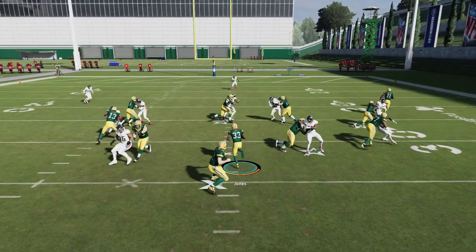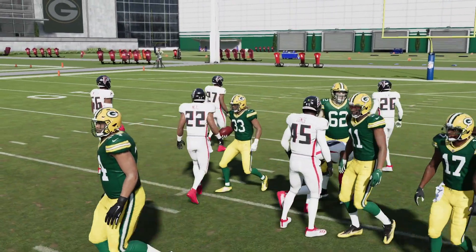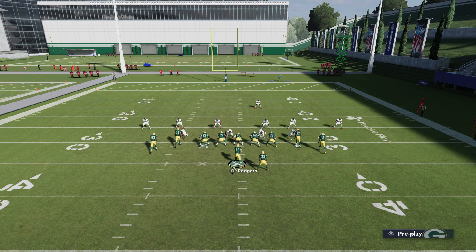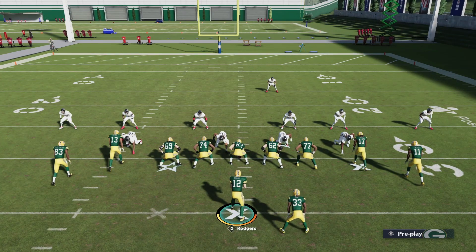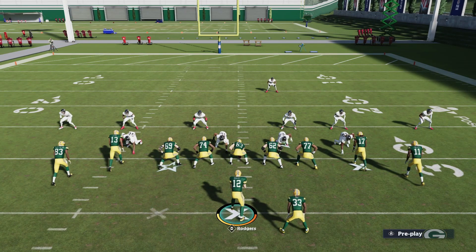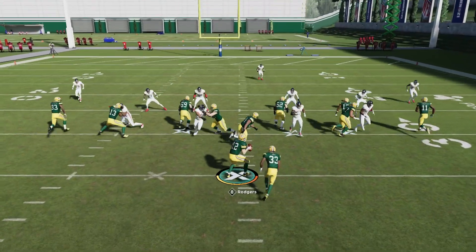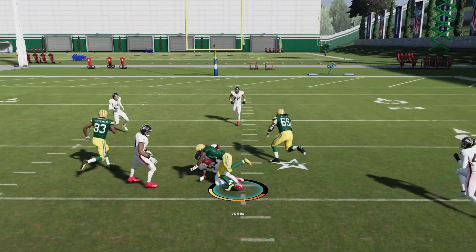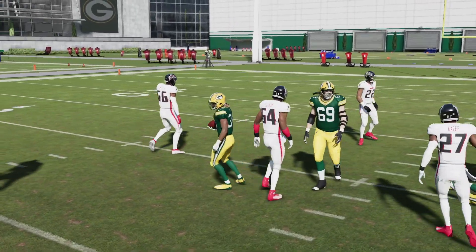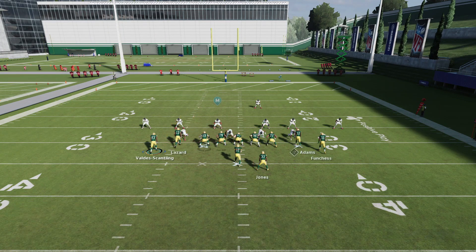You will see — look at how big the gap is. The 01 Trap is one of those runs where it is relatively difficult to get to the second level with these inside runs, specifically out of tight sets, because the blocking downfield on those outside corners just isn't as good as say Ace Twins or whatever formation. But it still is going to be very solid. You see the blocking — we're getting 10 yards up the field before we even get hit once, and that's really where this formation becomes successful.